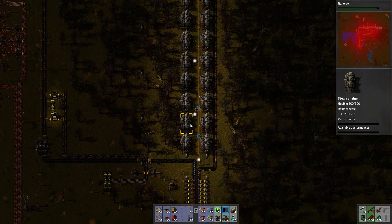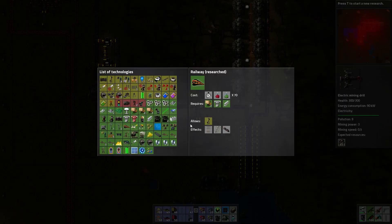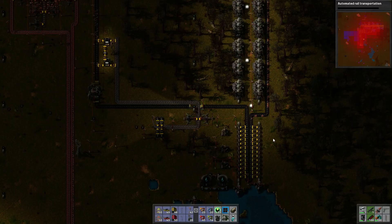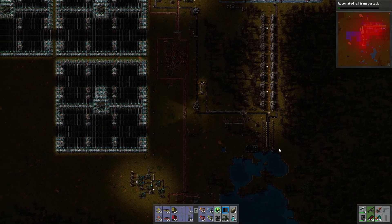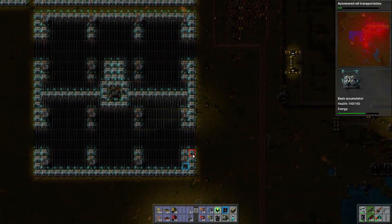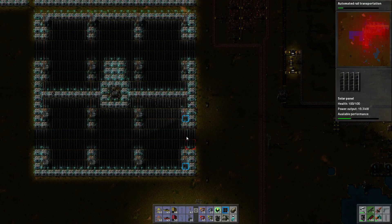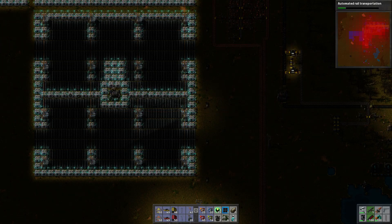After you've got your steam engines up and running you'll be wanting to transition into solar power. Solar power is slightly more complicated than your steam engines. Here is an optimal solar power grid. The ratio that the solar power grid uses is 25 to 21 for accumulator to solar panel.